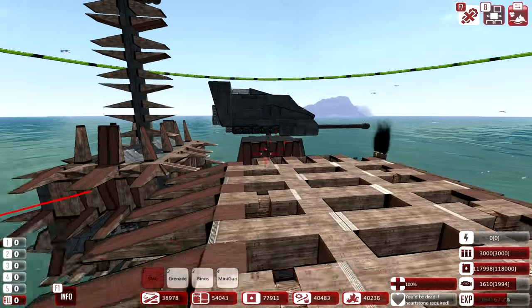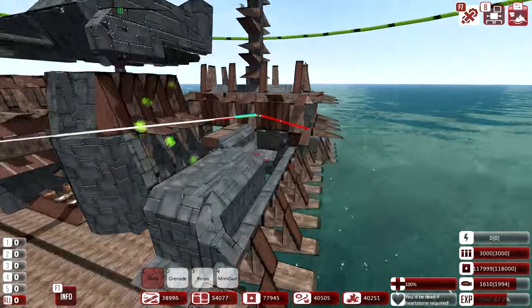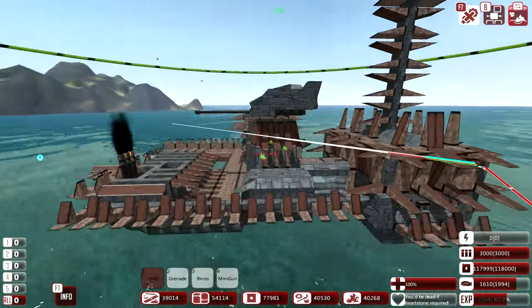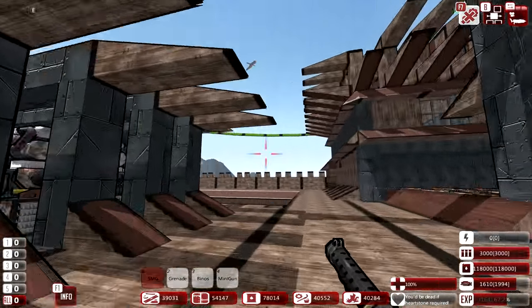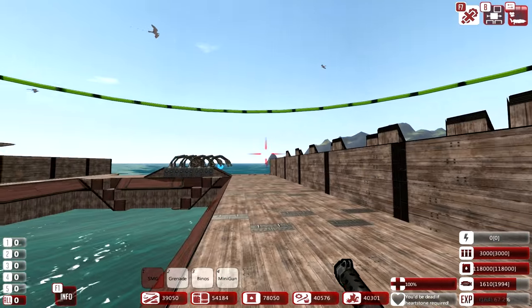Now we're going to get some more guns on here — probably another one of these demon hunter cannons right about here, and then maybe a missile launcher on top of this place. That would be pretty good. As I've been building this thing, we haven't been getting attacked at all — there are like no attacks whatsoever, so we've been pretty safe. I guess it's time to go out and meet the enemy.